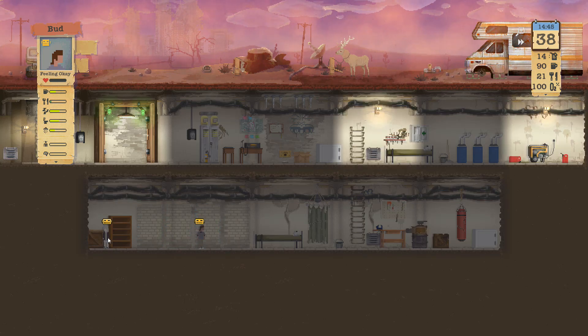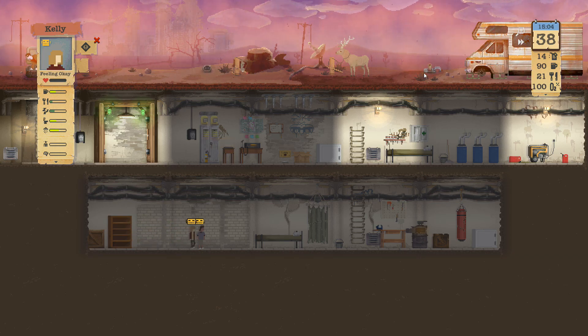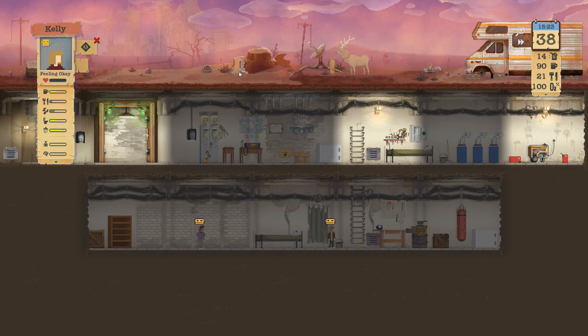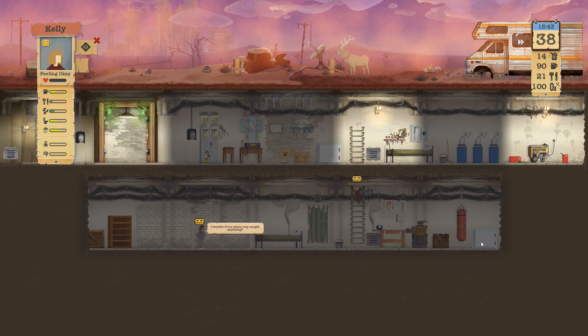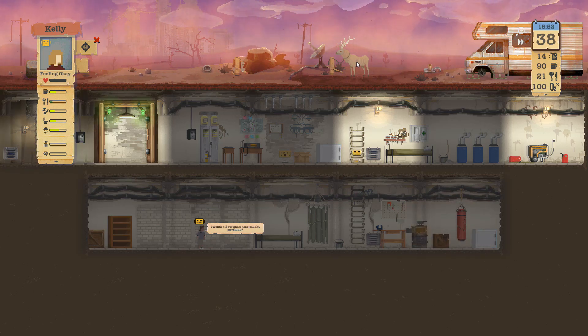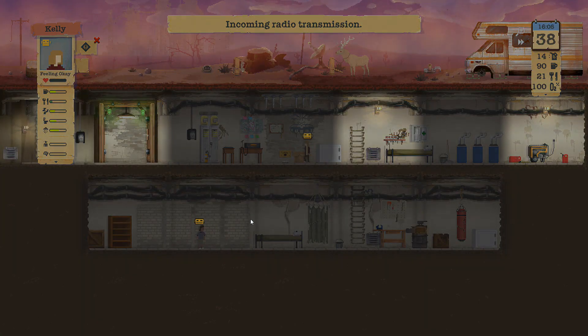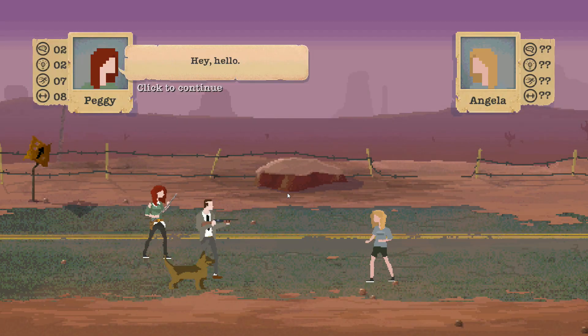Kelly, grab your radiation suit, head up there. Fix the oxygen filter and the water filter, then harvest that deer and get that rabbit. Probably have enough room - it's four of ten and eight of ten. We've passed our timid neighbor and now we are between there and the city to the east.